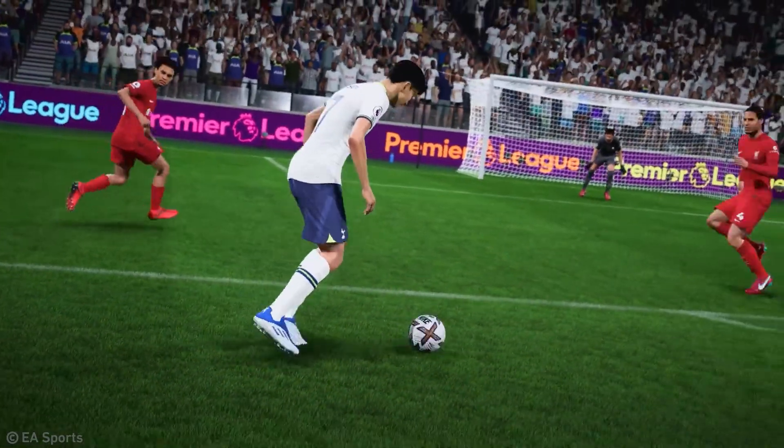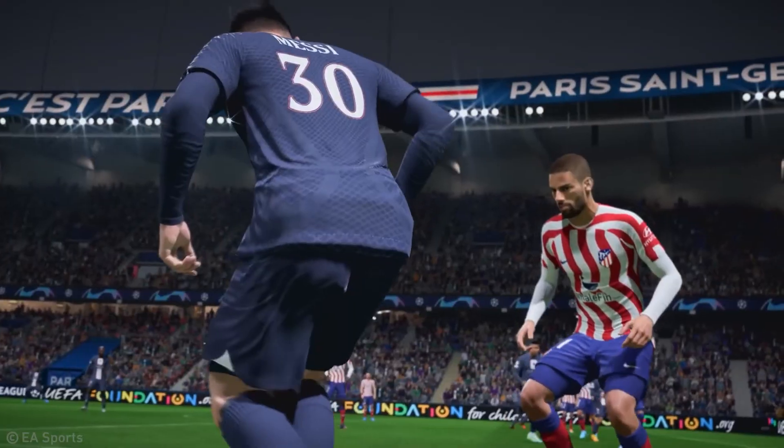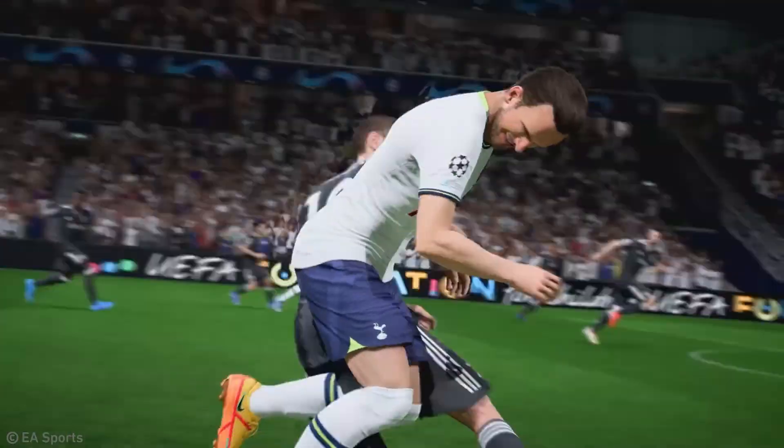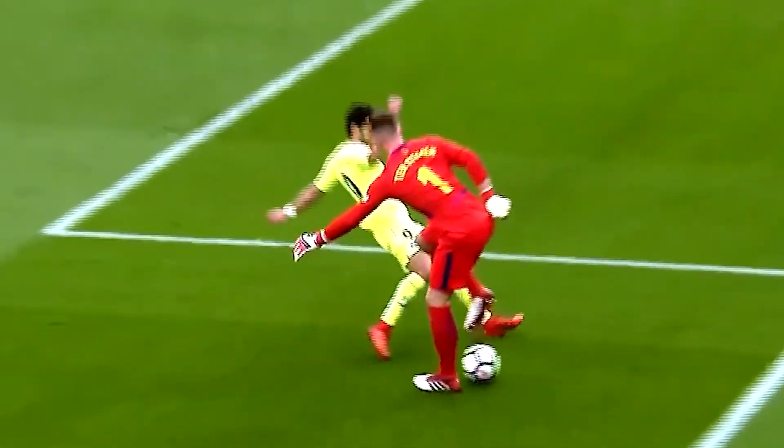To start with, let's look at the jog open up fake shot. With this new trick, you're going to be able to take the ball in two different directions and thus get past your opponent pretty easily. To perform this fake shot, you need a player with at least one star skill moves, so you can theoretically even use goalies for it.